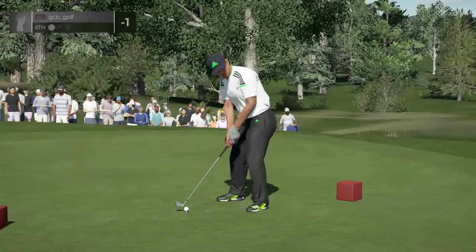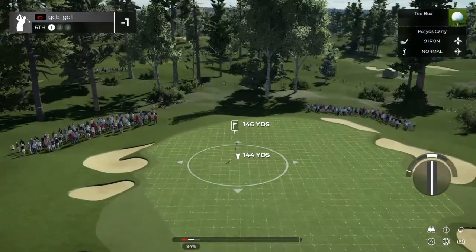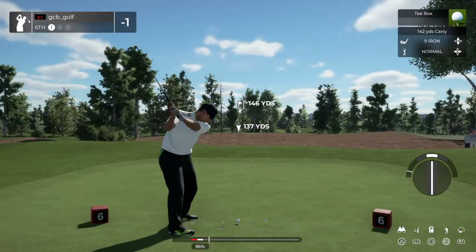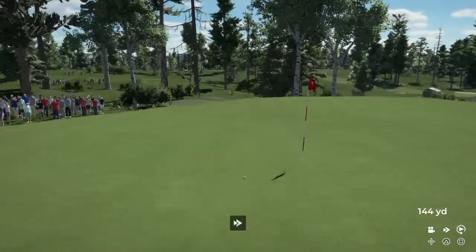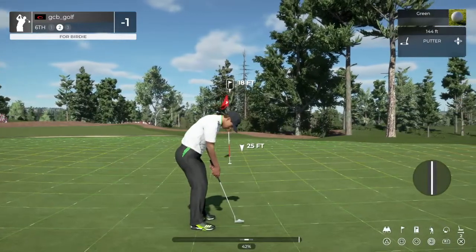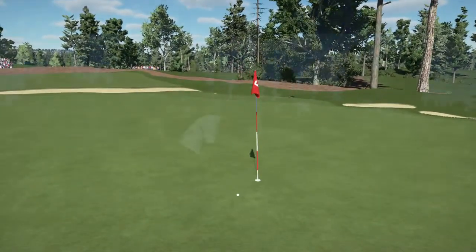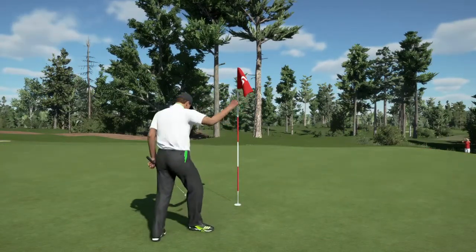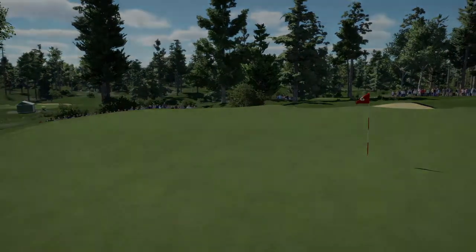Let's see how close he can get this one to the pin. Solid approach. We get two putt from here. Here's an 18-foot putt. That's going to wind up short. Now let's set our sights to the next — one under for the round.